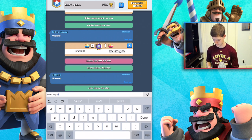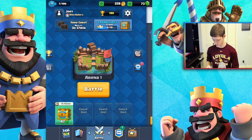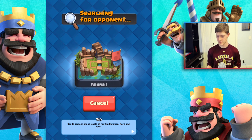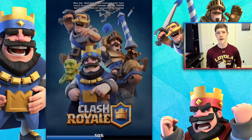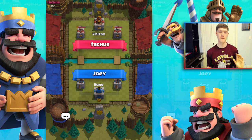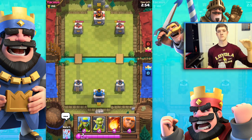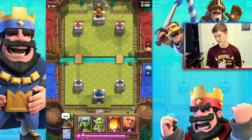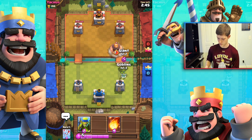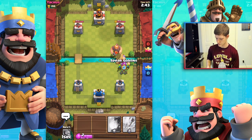I'm going to say what's up and then let's go ahead and get straight to a battle here in arena one. I swapped out the goblin camp and the mini Pekka because I want to go back with my goblin strategy. I have a bunch of goblins, my giant, my prince, my fireball, my arrows — everything I need.